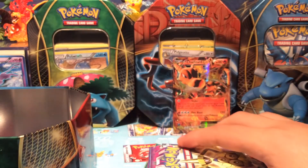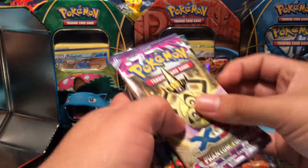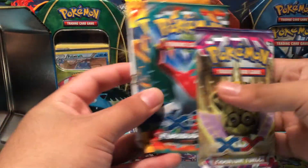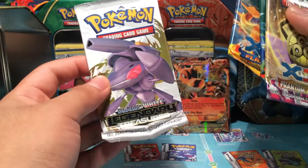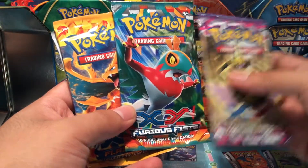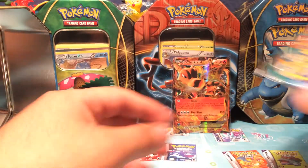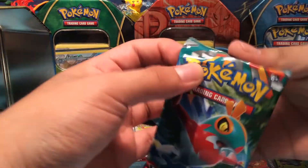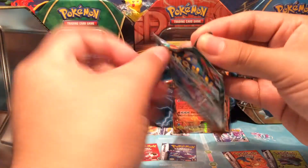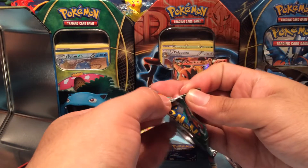Here are the four booster packs and there's storage in the tin as well. We got Phantom Forces, Furious Fist, Flash Fire, and Legendary Treasures. I hope we can get some good pulls! I like keeping the packs intact if I can, so let's start out with Furious Fist.